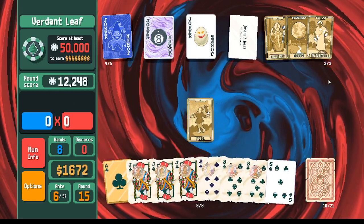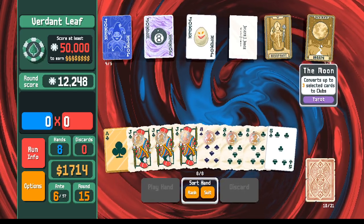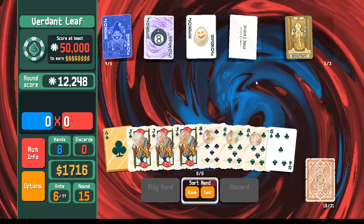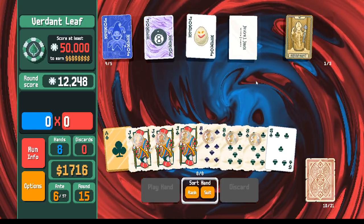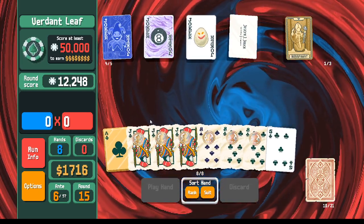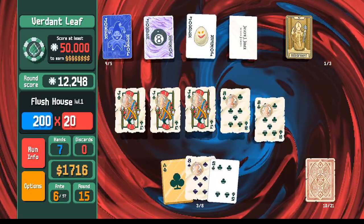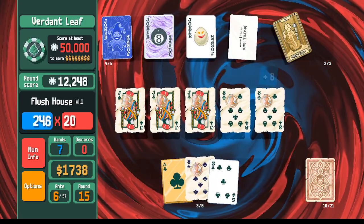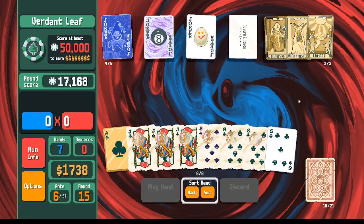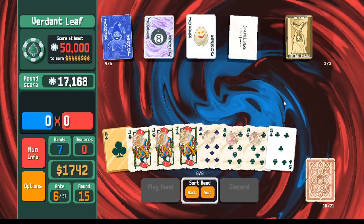The Fool is going to give us another Temperance — that's four in a row already. We'll hold on to this Hierophant; there happens to be a bunch of Hierophants in a row, so holding on to this run is going to skip three or four of those. Now we're going to pivot and switch over to holding on to the Priestess.